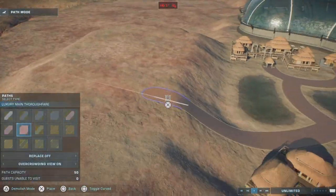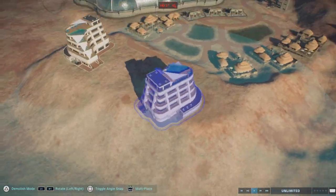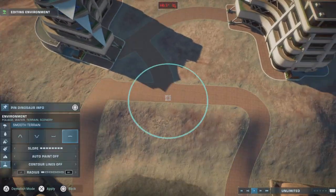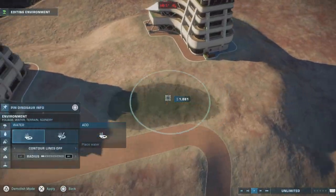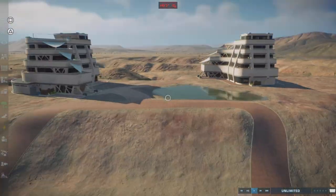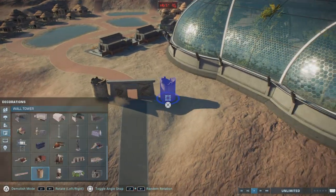My good friend Markzilla from Instagram actually gave me the idea of customizing hotels — we can customize shops and restaurants, so why not hotels? You know, change the colors or the designs. Personally, I want more customization options and signs. What do you guys think?